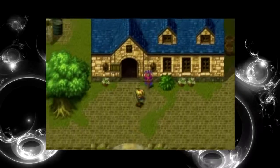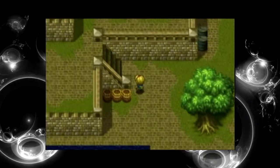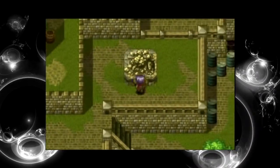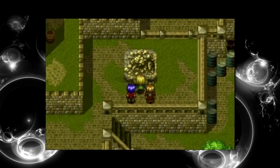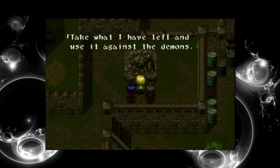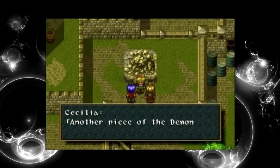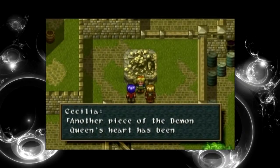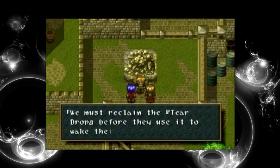Now that we've had a good look around the town, I decided to rest up at the inn again and use the parrot. But most importantly, the statue is destroyed — that's two out of the three statues gone completely. Another piece of the demon queen's heart has been released. There's only one left. Let's hurry to the town of Timney. We must reclaim the teardrop before they use it to wake their queen.